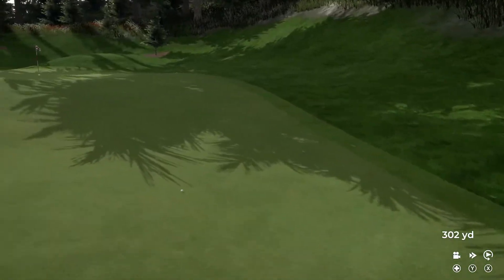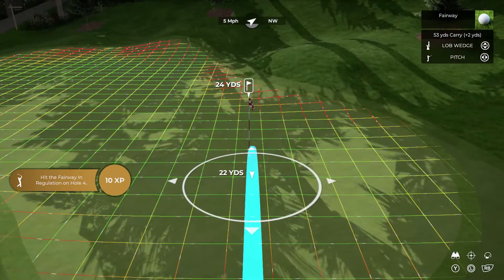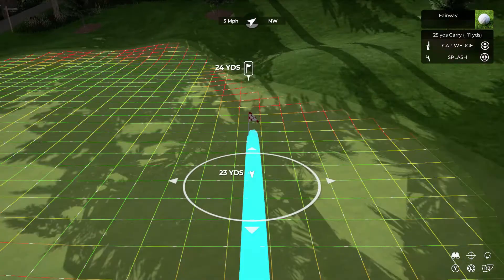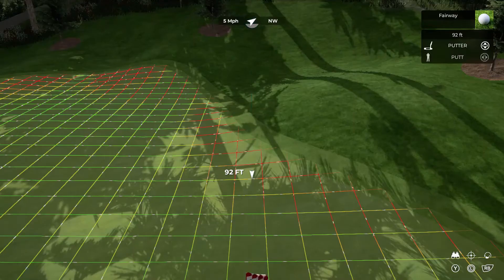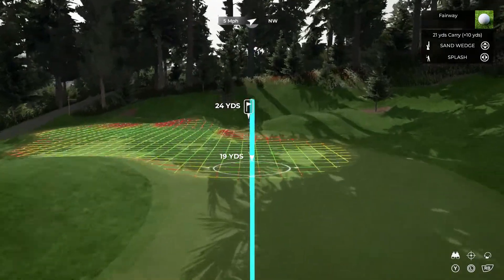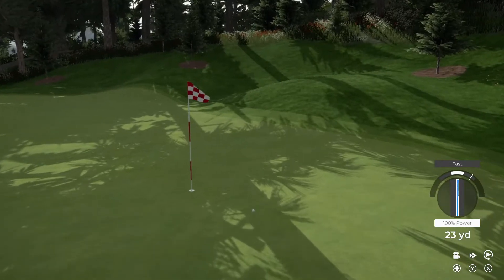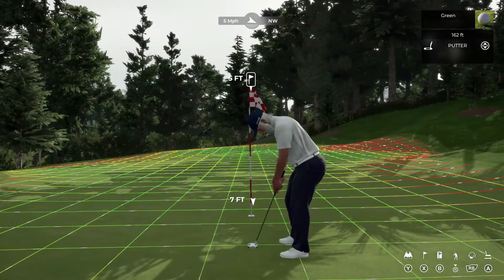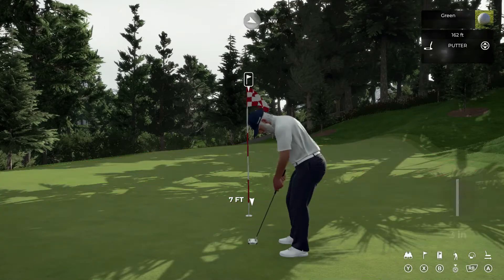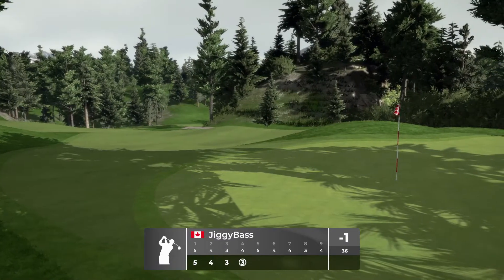That's pretty well hit — hopefully that stays in the fairway, should kick left a little bit. There it is, and now we've got a nice little pitch shot here for eagle. Maybe we'll try and work in a flop — I really love these splash shots, one of my favorite shots in this entire game. We can get it up there. Got a great look at birdie here — try and roll this guy in. And that's money! That's how it's done. Pretty stress-free birdie there moves us to one under through four.